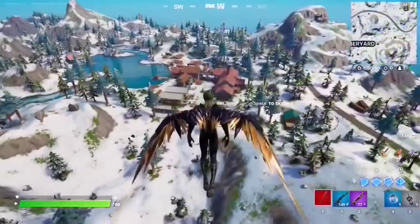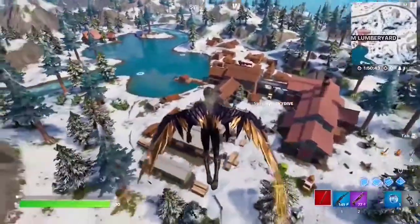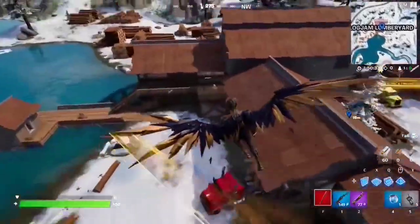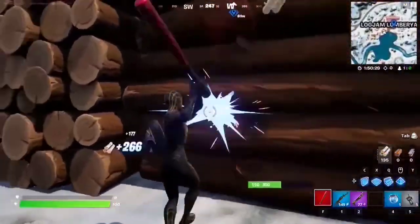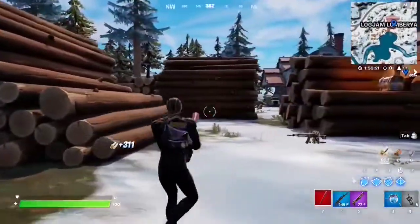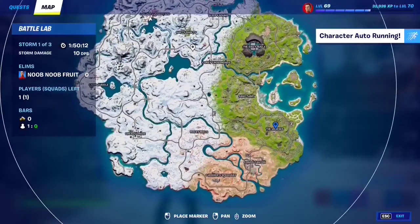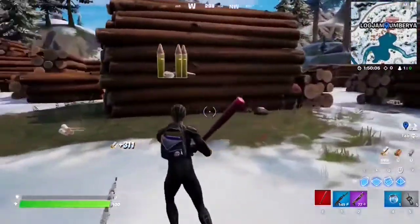For this week four seasonal quest you have to farm 150 wood from Log Jam Lumber Yard, the Joneses, or Shifty Shafts. I highly recommend coming to Log Jam Lumber Yard — it's literally a yard full of logs laying around, so just farm these and you'll get 150 wood very fast. Of course you can go to Shifty Shafts or the Joneses and farm standard trees, but Log Jam is the best spot. Just farm 150 wood and that completes the quest.